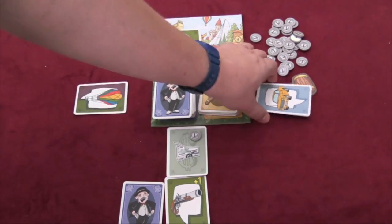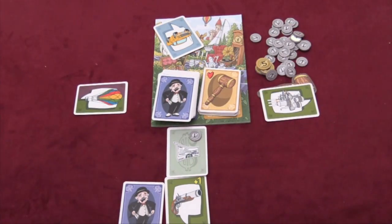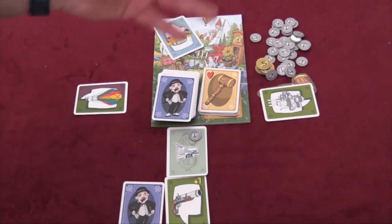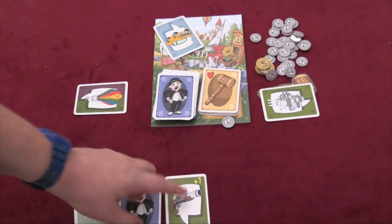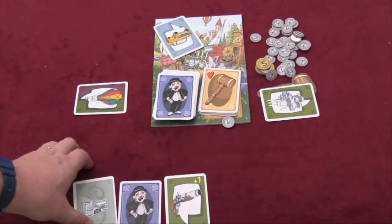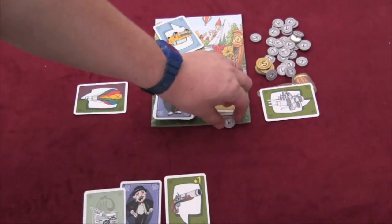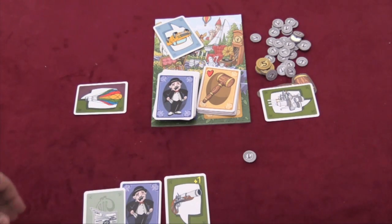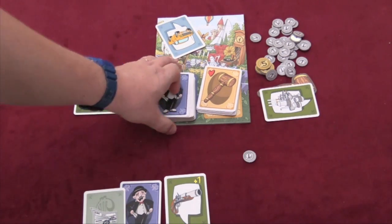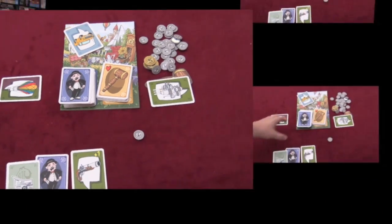So another player can say they want that card. They simply pay four coins — one more than what's on it — and the cards switch. After everybody has gone, whether they've made offers or accepted offers, you take the card in front of you and add it to your collection to score points at the end of the game. Exception: money cards. Whenever you take a money card you get a coin; take a second one and you'd get two coins; a third gets you three coins. The game ends when the pile of property cards runs out, players tally up their points, and the most points wins.